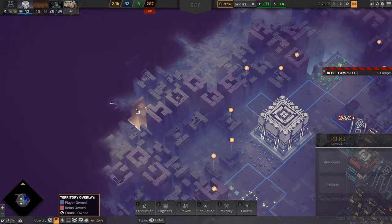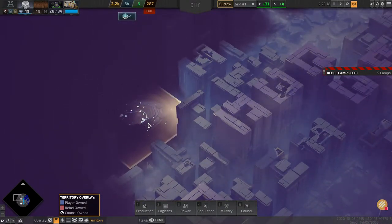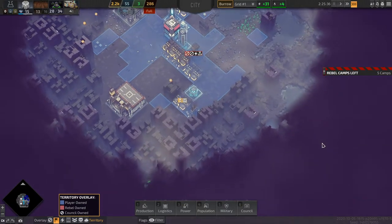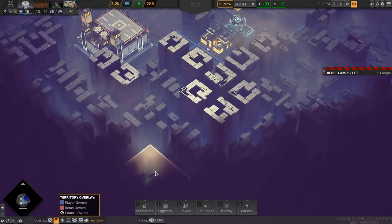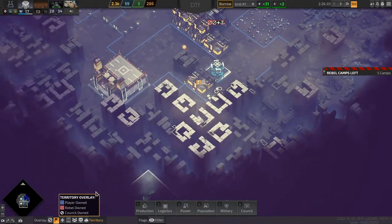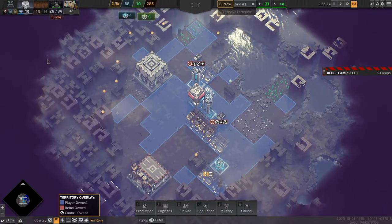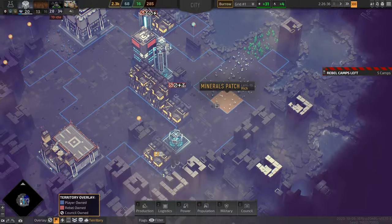Wait, what's over here? Okay, this is a mineral node — we can get infinite minerals if we move in this direction. We can also get infinite isotopes if we move in this direction, and we're already moving that way. So I think we should just rely on the buildings and these resource patches for minerals for the time being.